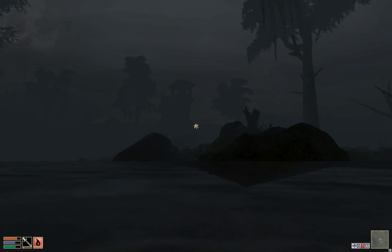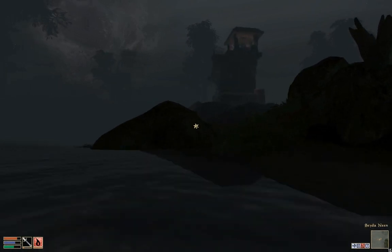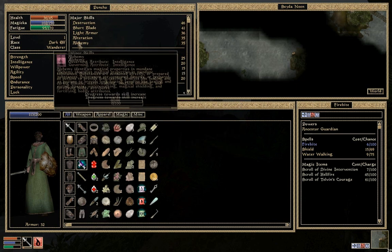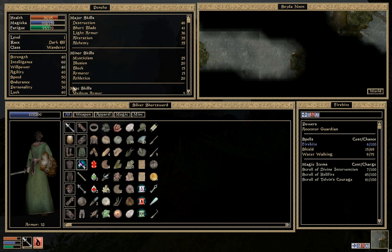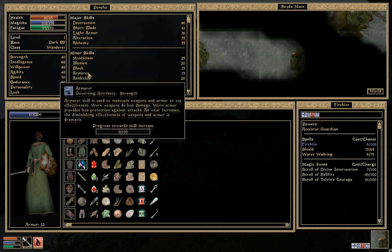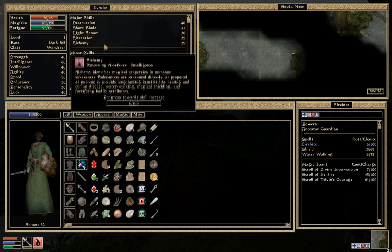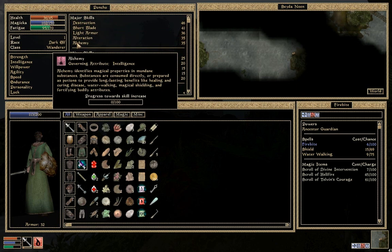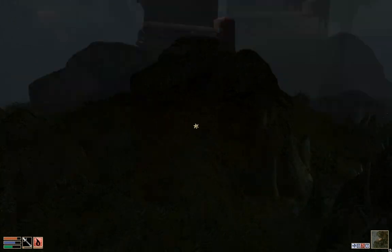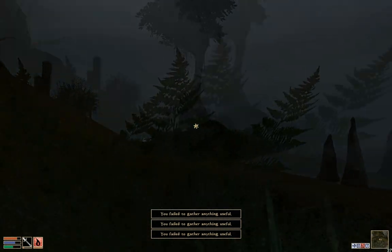Using these Destruction spells and our sword all the time is going to make us master those skills with relative ease - they're actually going to go up even faster than our other skills. In the menu we've got Major skills, Minor skills, and Miscellaneous. Miscellaneous skills means you're never going to use those - they take extra uses in order to increase. Minor skills are your normal skills you use, but not all the time. Major skills are the ones we're really going to use all the time and they get a bonus to their increase rate, so they increase more quickly.